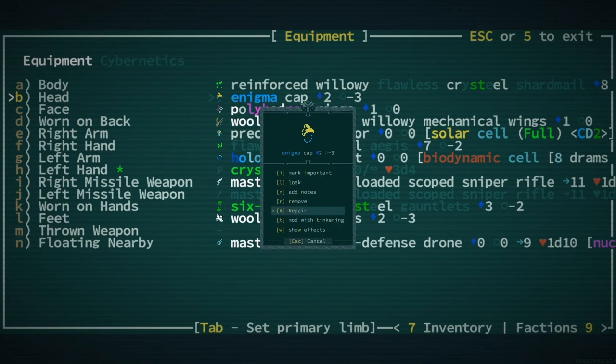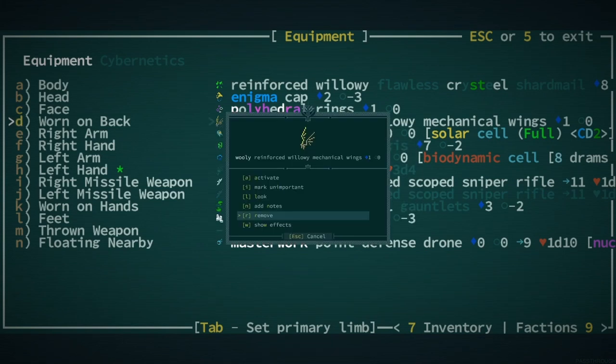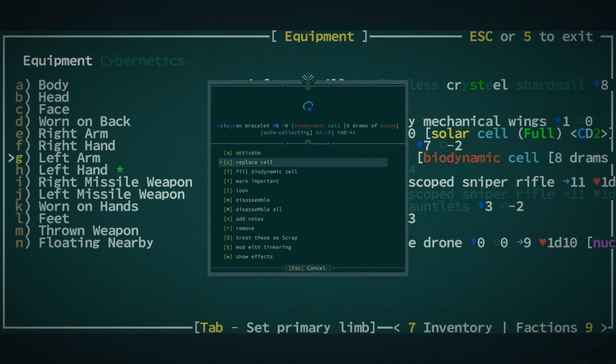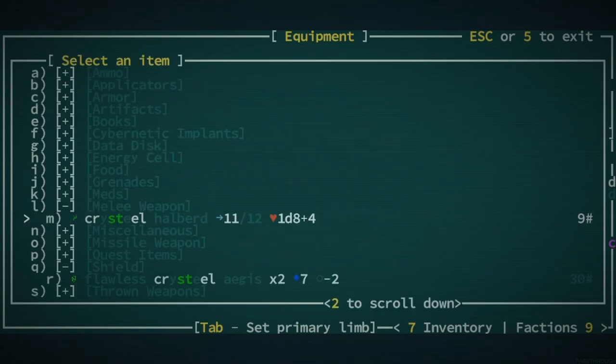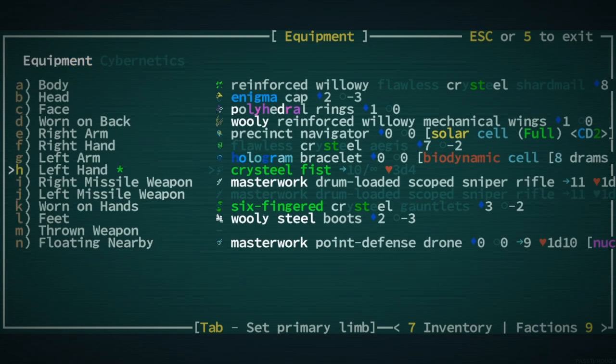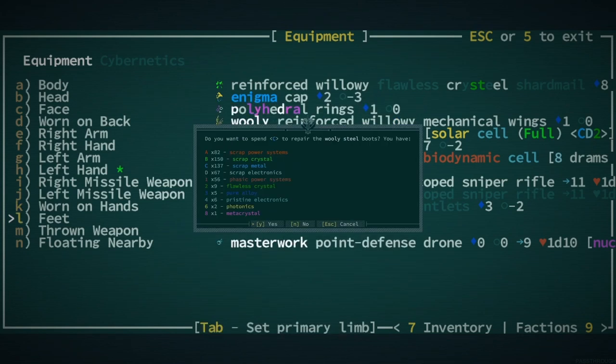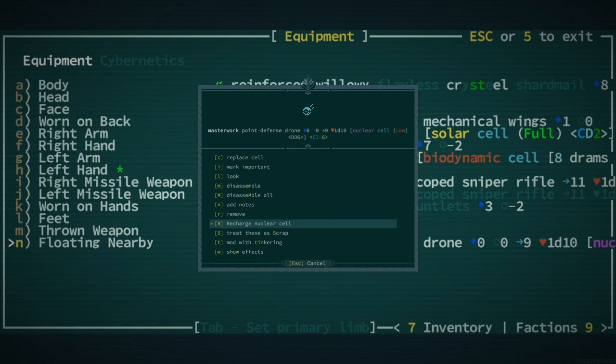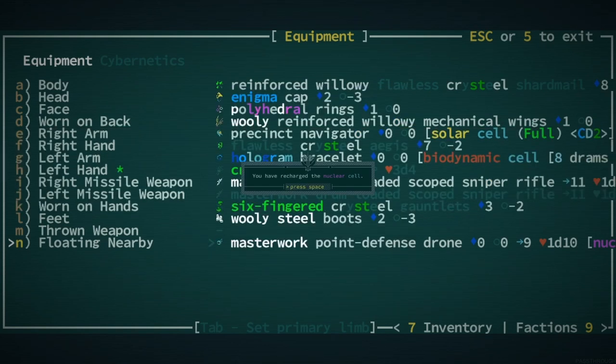We could go through each one and see if we can repair them. Acid might be damaging them so we want to make sure we're maintaining. C bits are super abundant right now so we're fine. Precinct navigator is fine. That could use a repair — I think we did lose maybe some trade bits. That's part of you so it can't be damaged as far as I know. That needs a repair and the point defense drone — oh, the nuclear cell is low, we could recharge it.